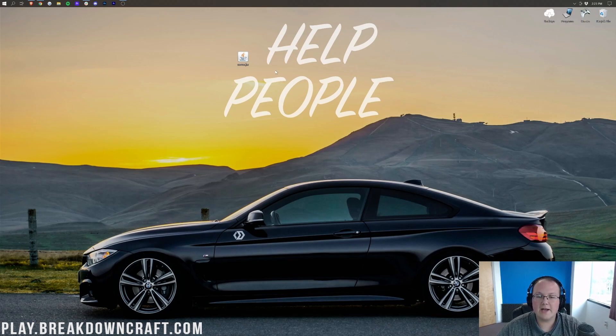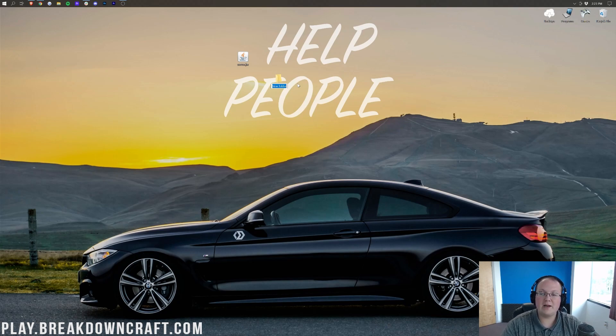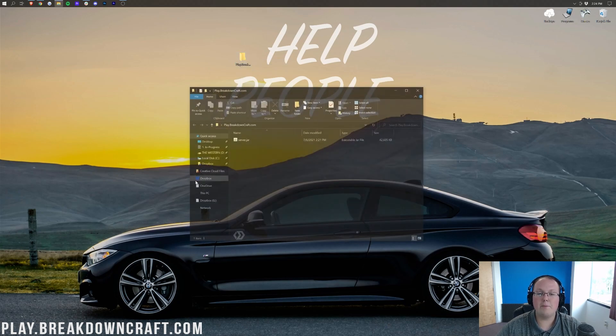So once your jar looks correct, right-click and create a new folder. I'm going to name mine play.breakdowncraft.com — that's our own 1.17 grief-protected survival server. Drag and drop the server.jar into that folder. Open up the folder and then double-click on the server file.